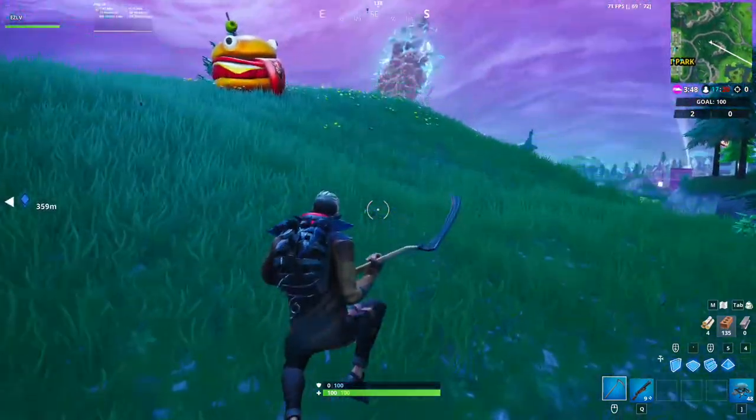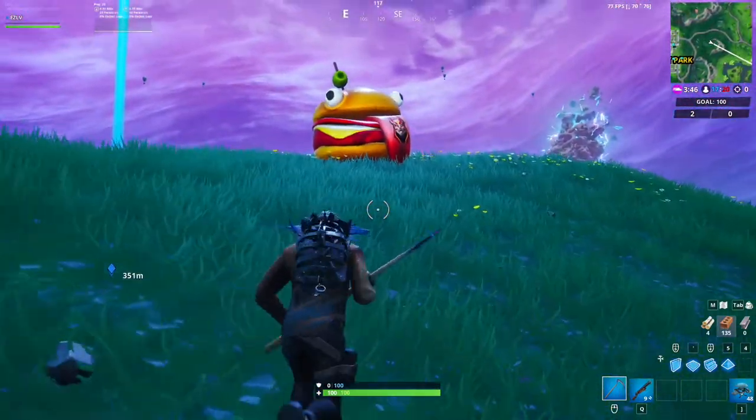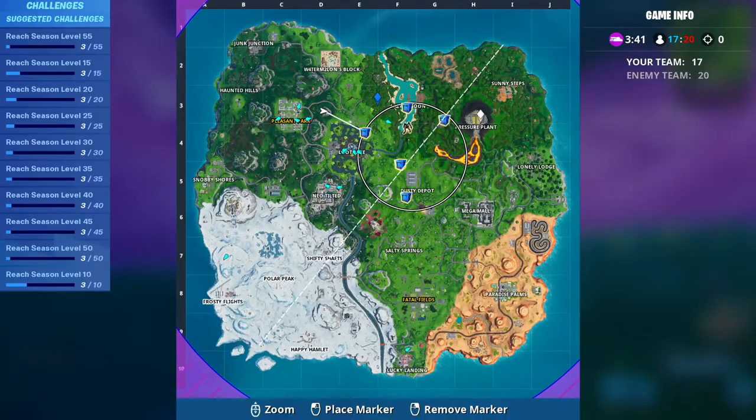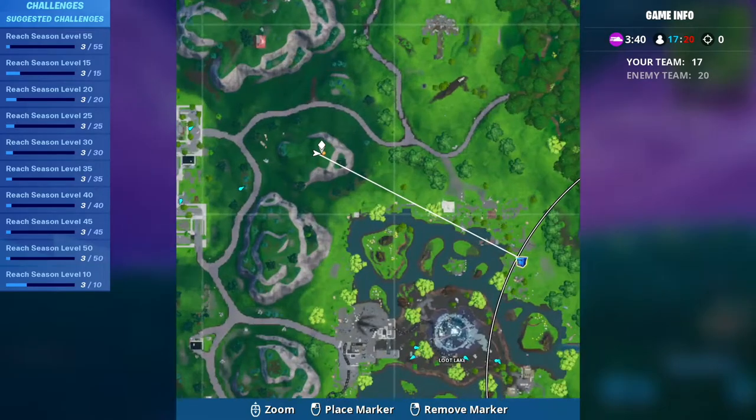Hey what's up guys it's EZ and let's go ahead and get straight into this video. So first you want to visit the Durrburger Head for this challenge. It's right by the rifts east of Pleasant Park as you can see.